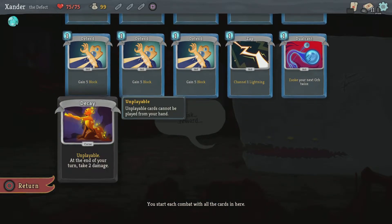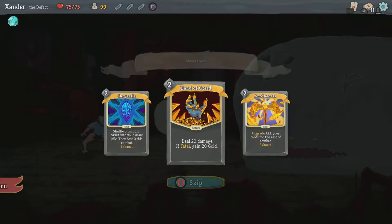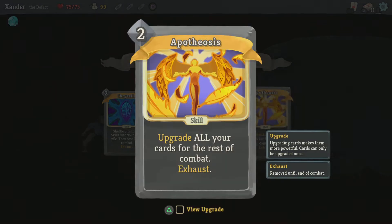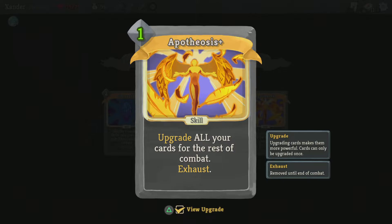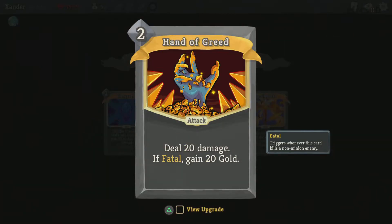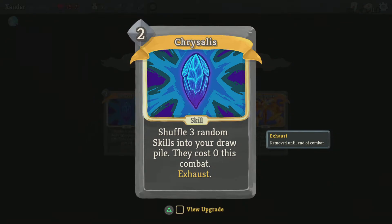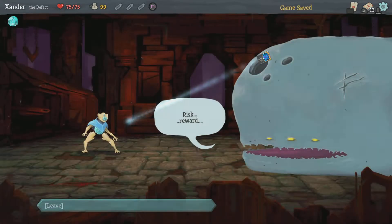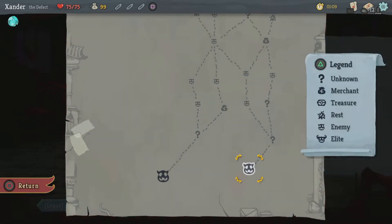What do I get for a curse? At the end of your turn, take 2 damage. Upgrade all your cards in hand for the rest of combat. If upgrade reduces the cost, deal 20 damage — if fatal, gain 20 gold. Or 25. Or shuffle 3 random skills into your draw pile, they cost 0 this combat. Shuffle 5 random skills — that's cool, I'm gonna grab that. Risk and reward.